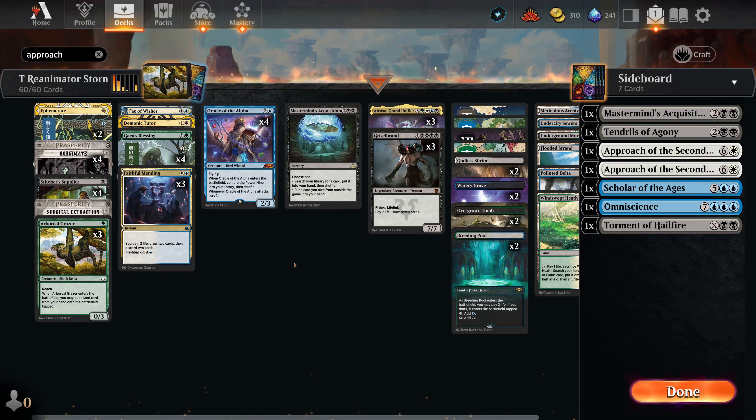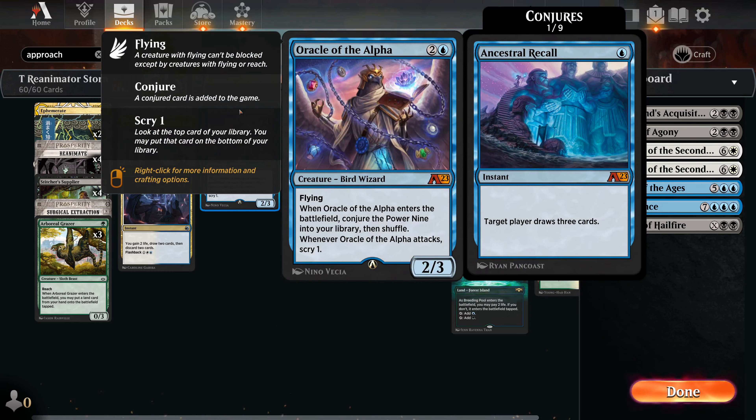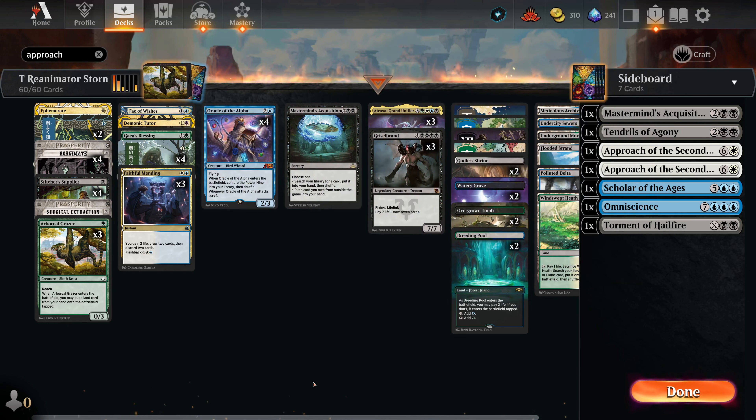The mana base is a little different now — we get to run all these fetch lands and surveil lands to put things into our graveyard. Sometimes we brainstorm something onto the top and then drop a surveil land to mill over our Grizzlebrand, which could be really cool. What we want to do ultimately is the same: have Grizzlebrand or Atraxa draw us a bunch of cards. Atraxa does get artifact hits once Oracle of the Alpha is on the battlefield, which is notable.